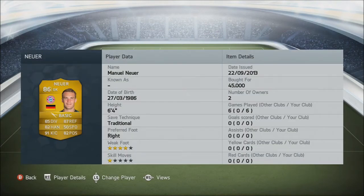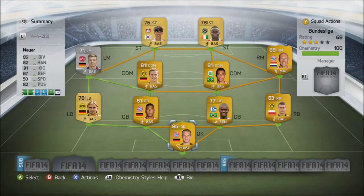In goal, we've got Manuel Neuer. This guy cost me 45,000 coins, and this is quite early as well, so I can only hope that his price will continue rising so I get some good profit on him. He's 6'4", an absolute giant in goal, and yeah, some really nice stats — 91 kicking, 82 handling, 87 reflexes, 85 diving. He's by far the best keeper in the Bundesliga at the moment.